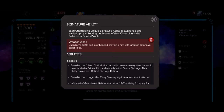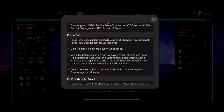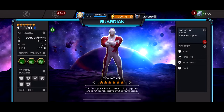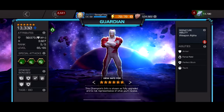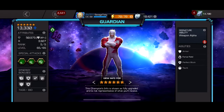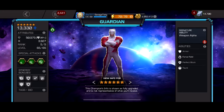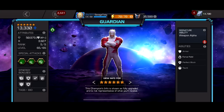Ideally you want him at sig 200. A sig 200 three-to-six star has around 9,000 energy resistance. So if you use him against a Magik or Iceman and they get Limbo or frostbite, it literally does no damage — you basically heal from it. He also has high immunity against energy and bleed while awakened, so he heals from suicides kind of like Corvus. His damage rotation is throw a few special ones or a special three, then a special two to finish most fights.